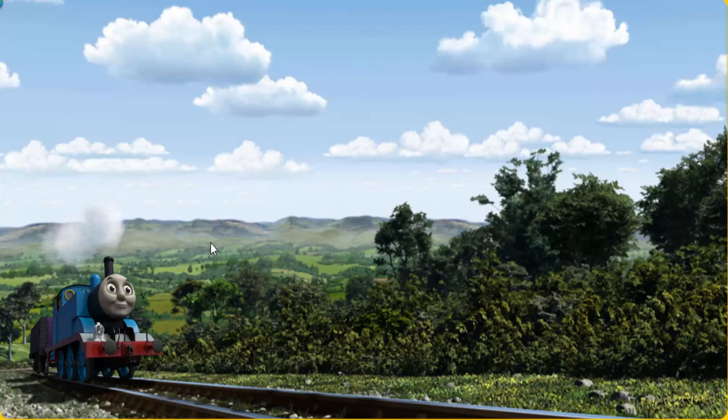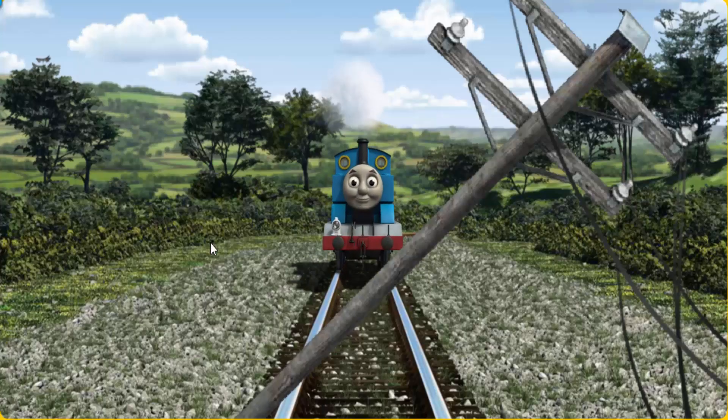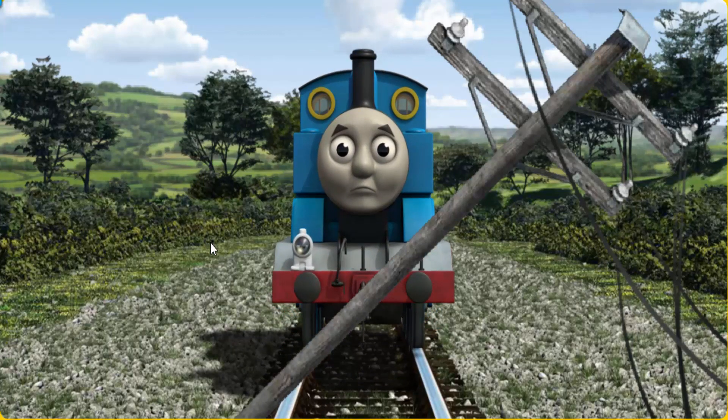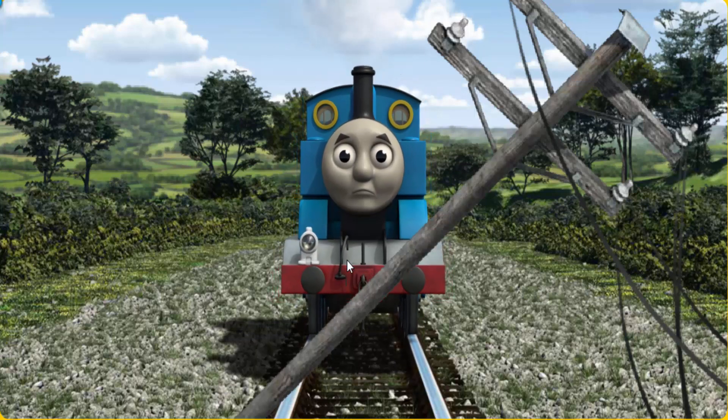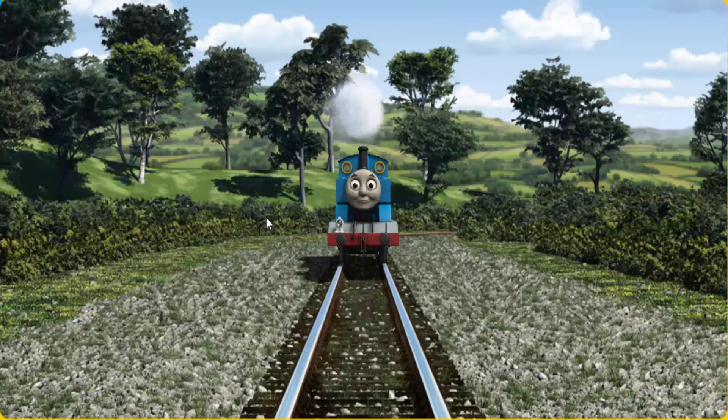Thomas set out for the fair. Suddenly, Thomas had to stop — he needed to go a different way. Find the track that goes nearest to the smallest building. All clear!